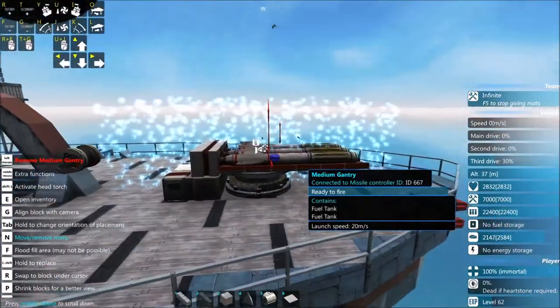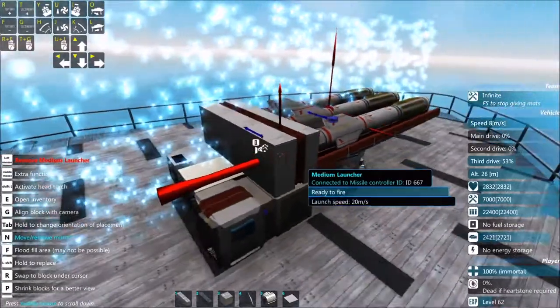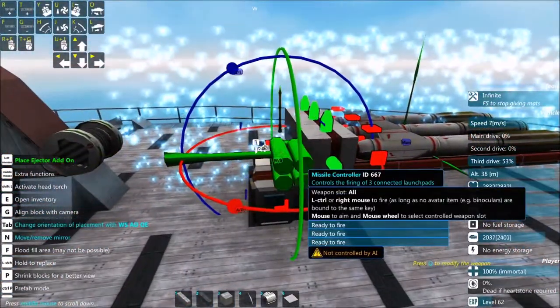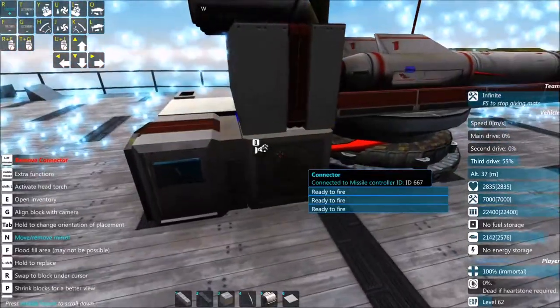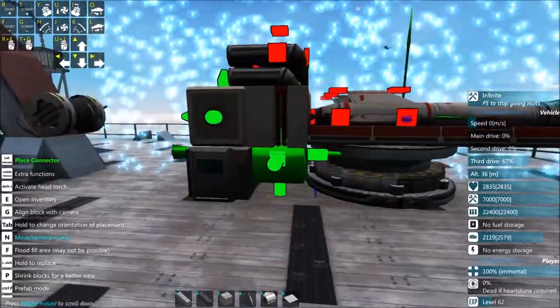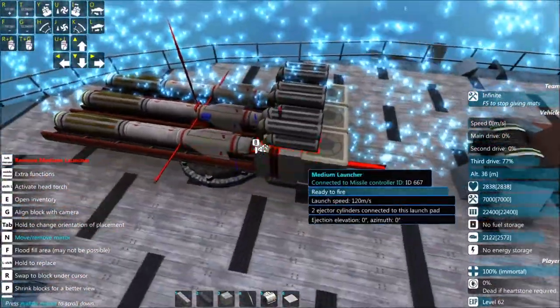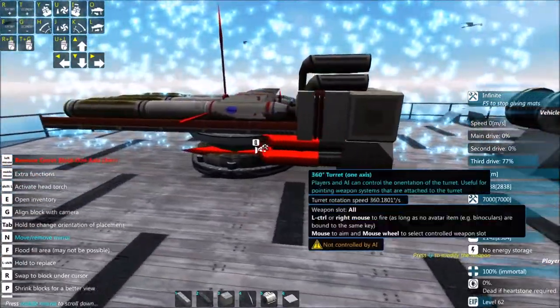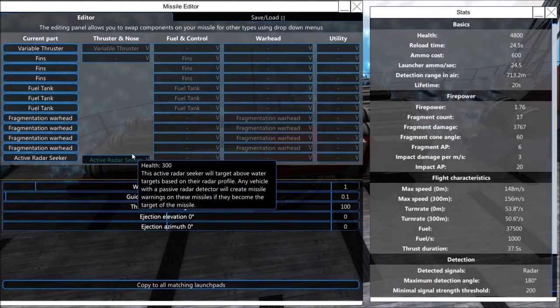We can also now fit some ejectors on here. In fact, I might do it this way — there we go, that's better. So now these things will launch at various high speeds. We don't need these things to have one turn — all we need is them to go in the direction of the enemy and slap into the enemy, and then cause the enemy various problems.